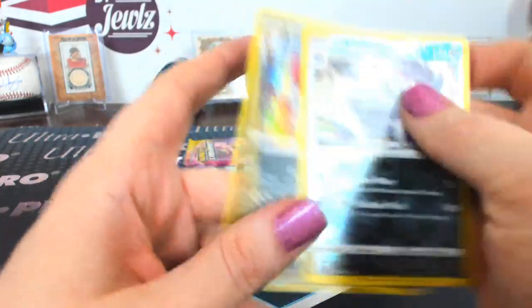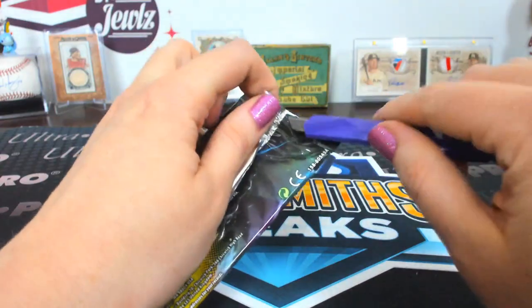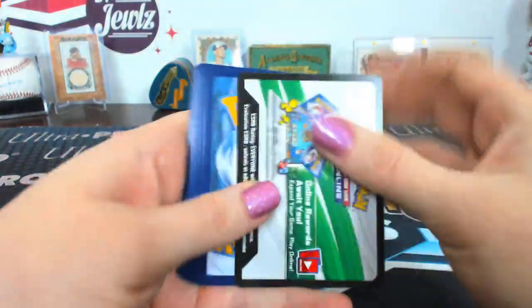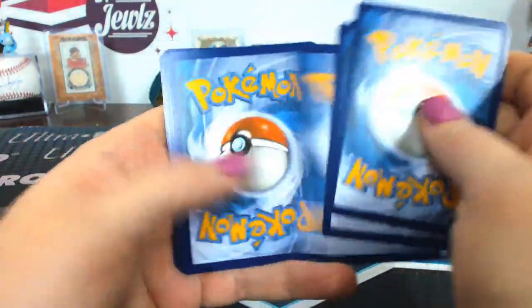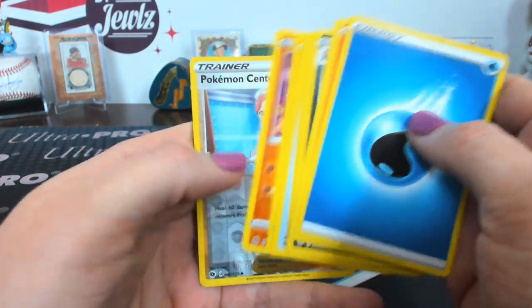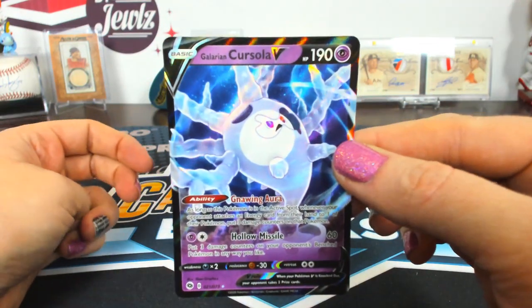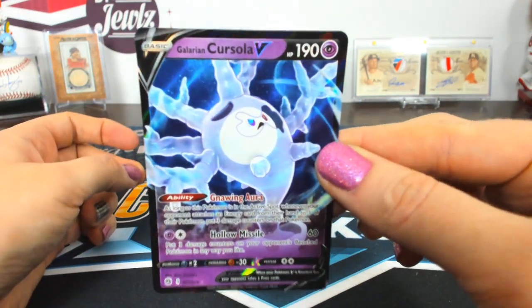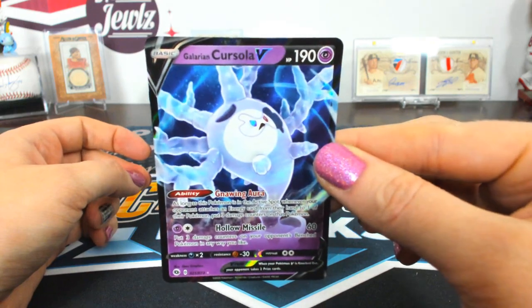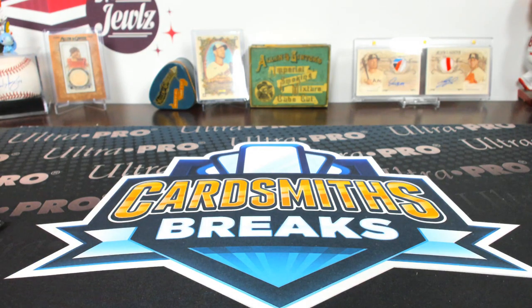Sometimes they mix them up and it's harder to find. Come on, we need one more — it's crafty. One more big hit — last pack, come on! If you yell at it, it's not going to work — like yesterday with the rip cards, you can't demand it apparently. Oh — one more! What does it hit? See, you do have to yell at him! It's a Cursola — Galarian Cursola V for Pac-Man!